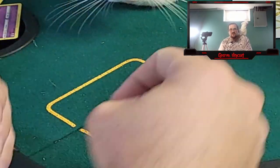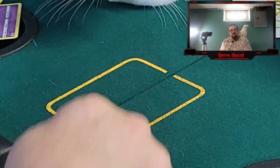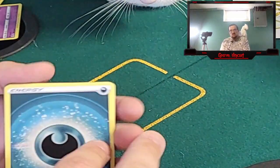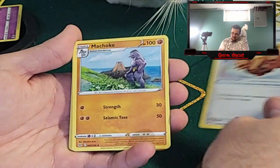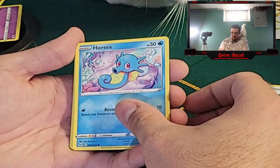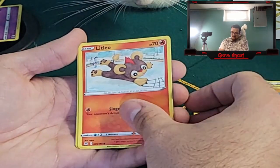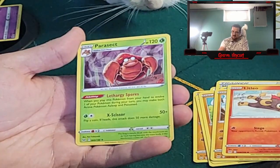Toe beans and whiskers — yeah, he's like right there. Boop the snoot. Four to the front. We got Darkness. Wind-Up Arm, Machoke, Mirage Gate, Horsea, Meditite, Shellos, Minefu, Litleo, Hisuian Zorua reverse, and a Parasect.